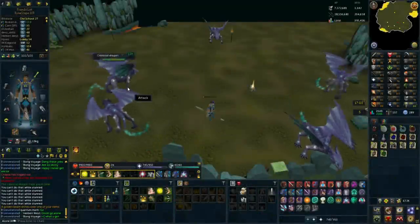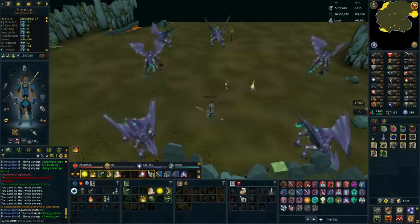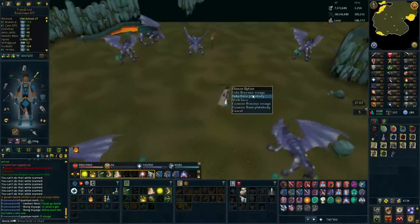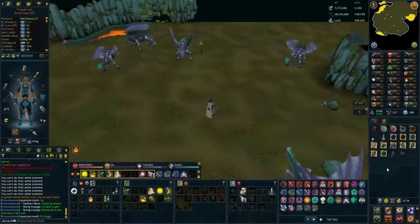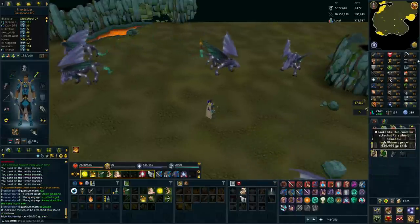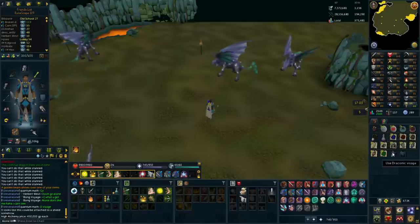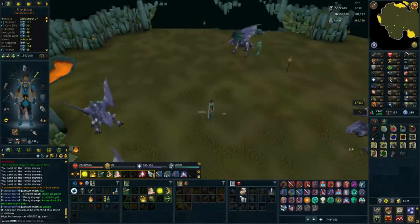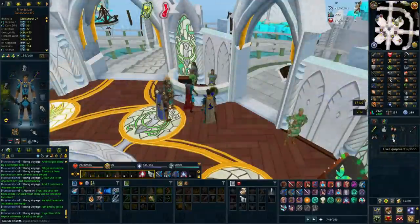I'm really poor and trying to get some money through doing Slayer. I got a Draconic Visage from Celestial Dragons - I don't really know how much it alks for. It's 450k, which is actually not too bad. I don't have the smithing level to make it into a shield and alk for like a million, so I'm just going to alk this. That's quite a decent start, getting some money straight off the bat.